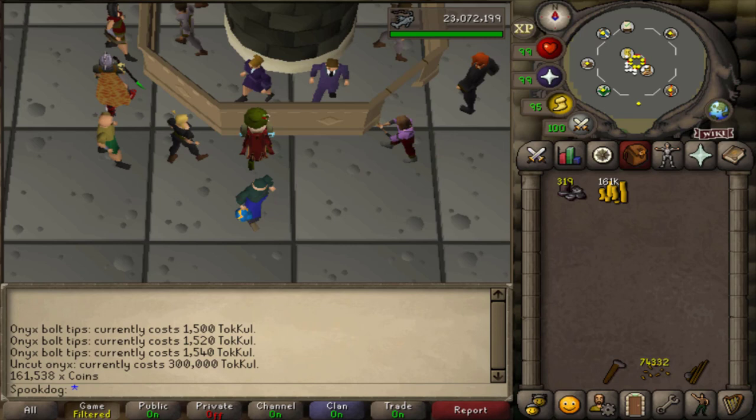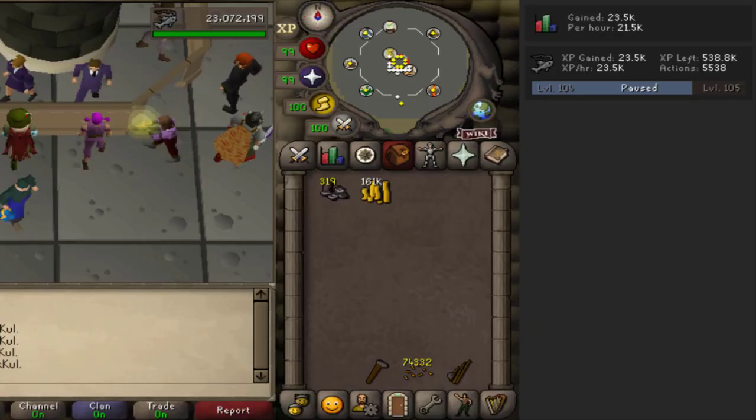Not bad for something really AFK. If you're more efficient and have Rada's Blessing and Karamja Gloves, you can get even more. Here's the XP I got — Infernal Eels aren't bad either. That's it for the video, I hope this helped. See you next time, friends.